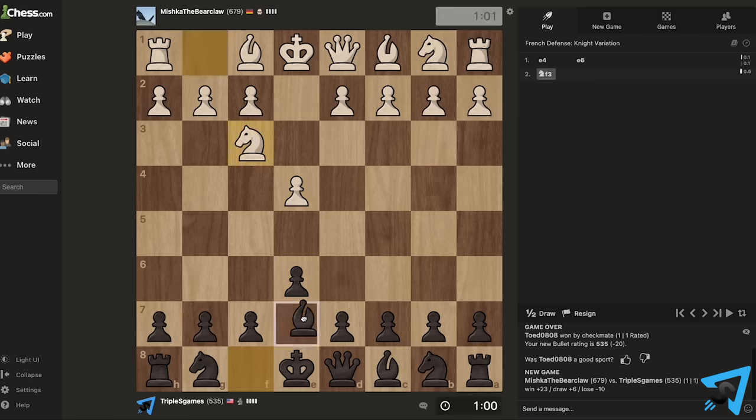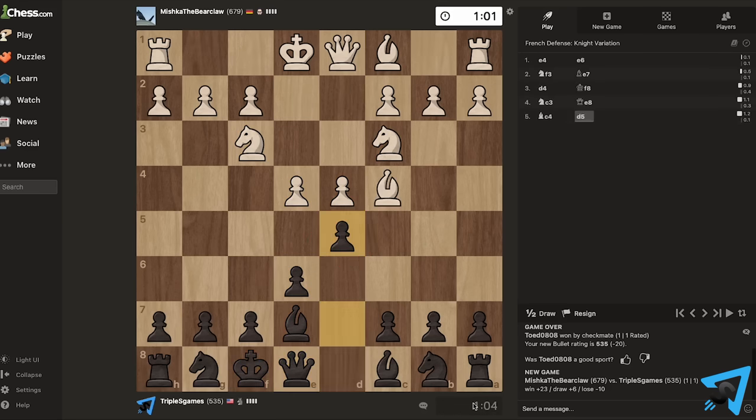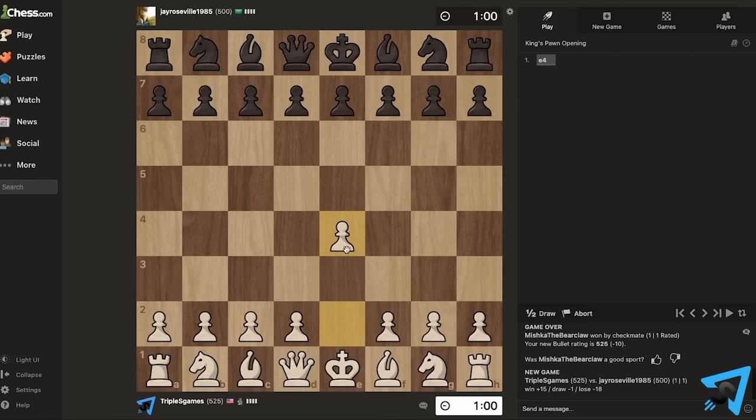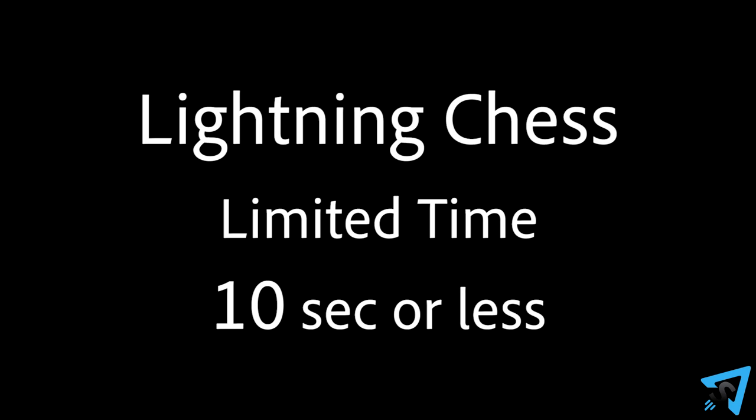If you play online, you don't have to worry about knocking over your pieces, and you can also allow pre-moving, which is the ability to make your move before your opponent has taken their turn, thus automatically moving your piece on your turn, using up very little time. Armageddon chess is a variant of blitz chess where black wins drawn games, but white gets more time on the clock — common times are 6 minutes for white and 5 minutes for black. Lightning chess uses limited time of 10 seconds or less. Determine which rules you will play with before beginning the game.